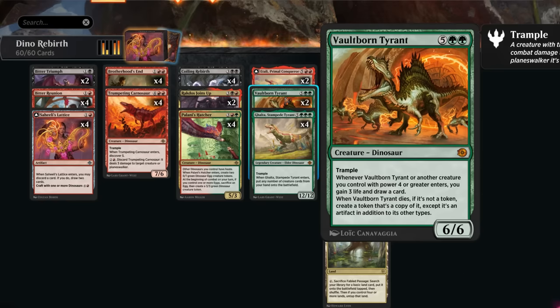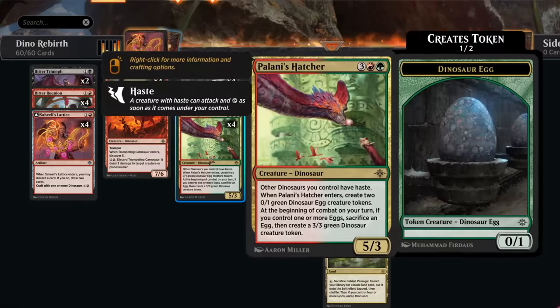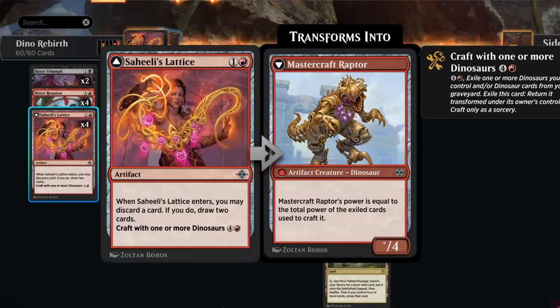Rounding out the deck, we have a couple of sweepers — Brotherhood's End deals 3 to each creature and planeswalker and can blow up artifacts. In the early game, discard and draw effects sculpt our hand. Bitter Reunion can also be sacrificed to give all our creatures haste, so even without finding a Hatcher, Reunion can still set up a one-hit KO.